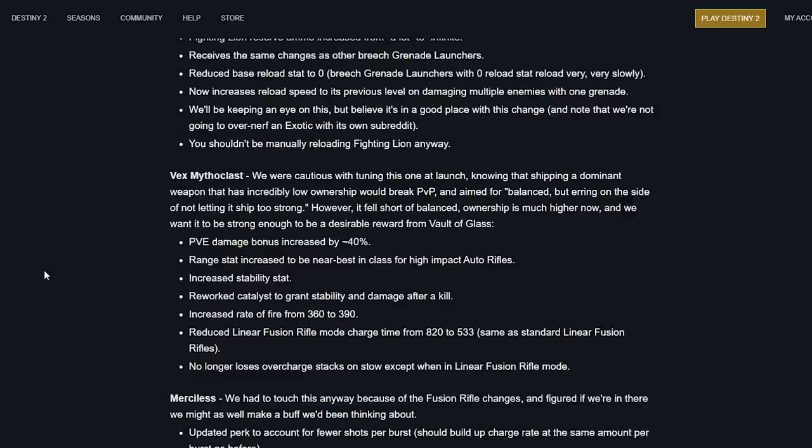Vex Mythoclast buffs are coming. They were cautious at launch knowing a dominant weapon with low ownership would break PvP as it did the first time, but it fell short of balance. Ownership is much higher now. PvE damage bonus increased by 40%, range stat increased to near best-in-class for high-impact auto rifles, stability stat increased, catalyst reworked to grant stability and damage after a kill, rate of fire increased from 360 to 390, linear fusion mode charge time reduced from 820 to 533ms, no longer loses overcharge on stow except in linear fusion rifle mode.